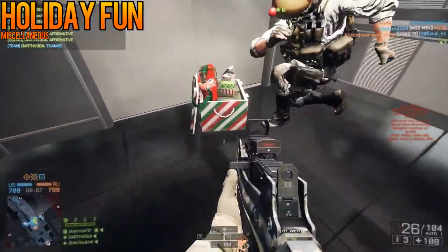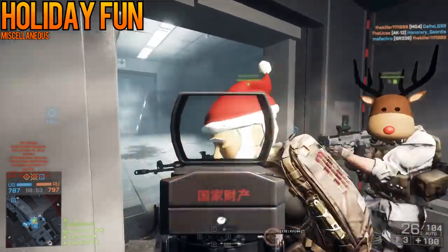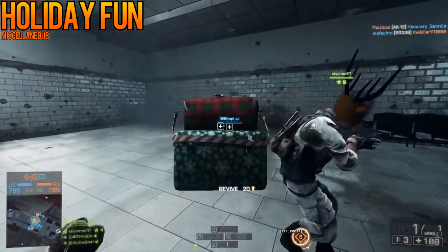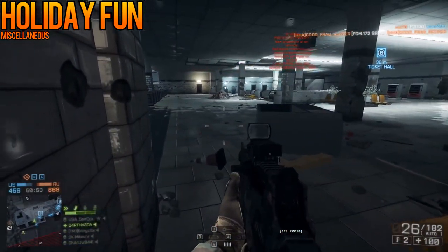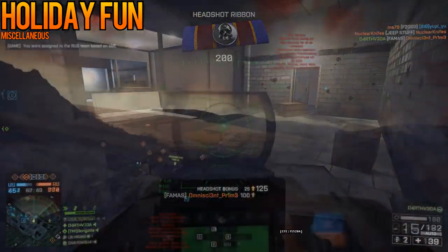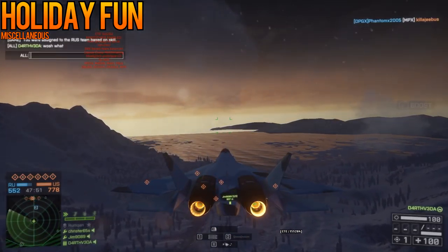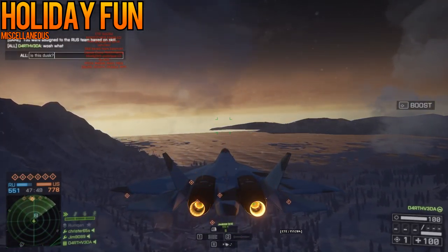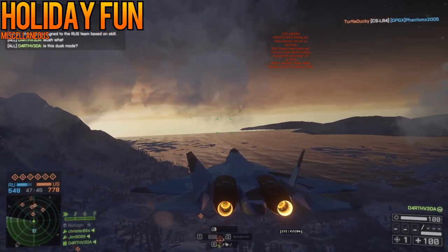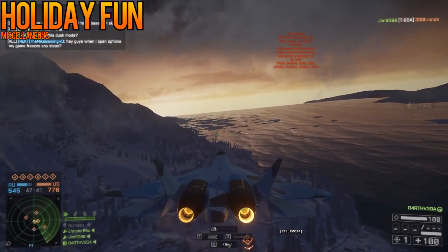DICE didn't stop there, as they fixed head-glitching once and for all — now all characters have festively appropriate domes. All joking aside, this is probably the first time in Battlefield 4 that the character classes have actually had distinct silhouettes at range, so just don't expect to be hiding behind any crates. Finally, the night sky has been turned to dusk on Operation Hammerhead. After I figured it out, this seems like another nod towards DICE working on night maps — an interesting way to put a spin on a map.